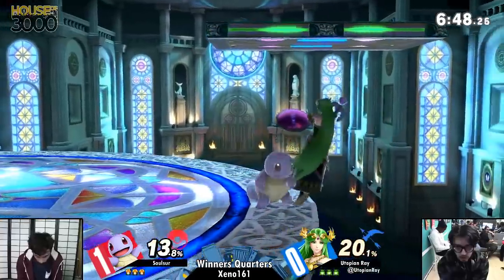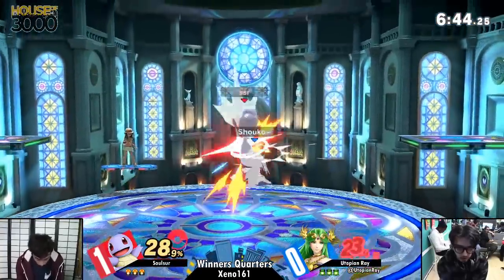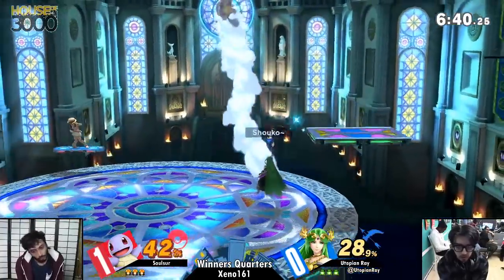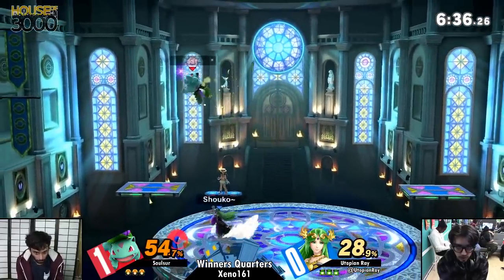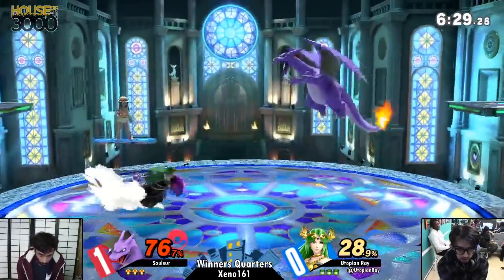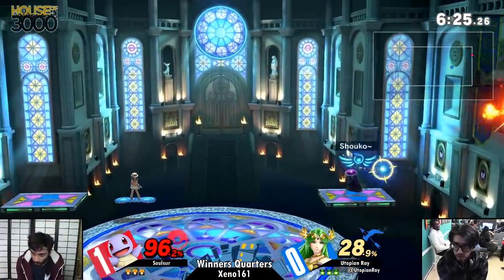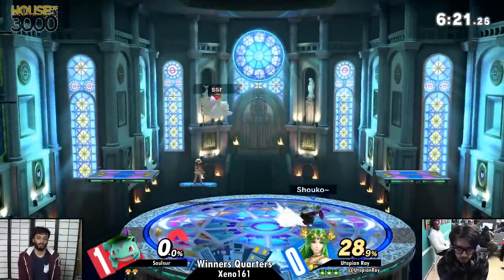What adjustments does Utopian Ray need to make this game? I think one of them has to do with when Solcer goes for those more rapid switches, especially when he's in neutral or disadvantage. Because Pokemon Trainer switching in disadvantage has invincibility, but considering he's already in an advantageous position, he can still usually cover things. And that switch to Squirtle was actually so bad for him.